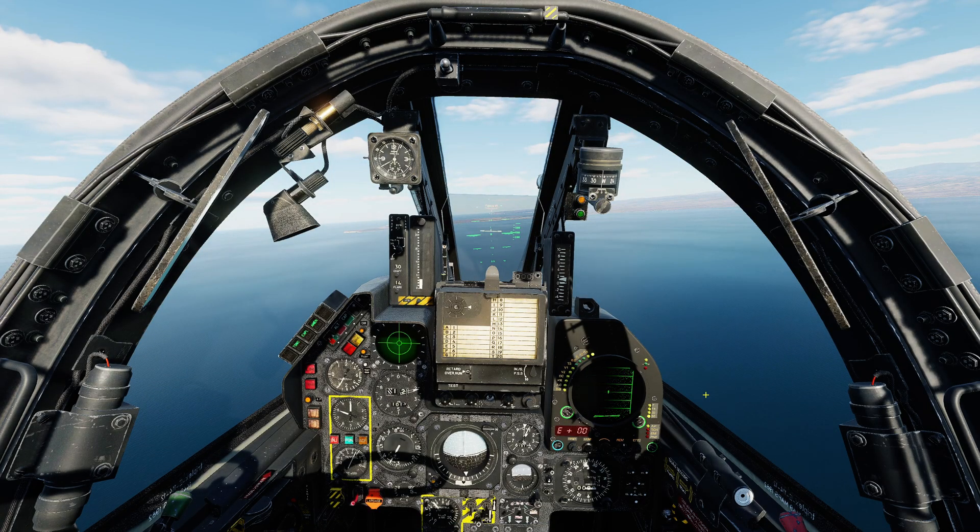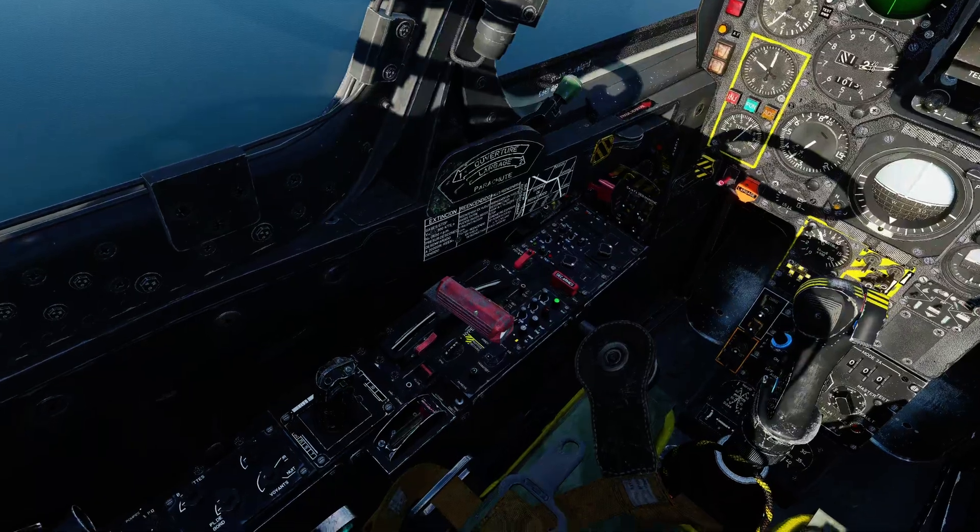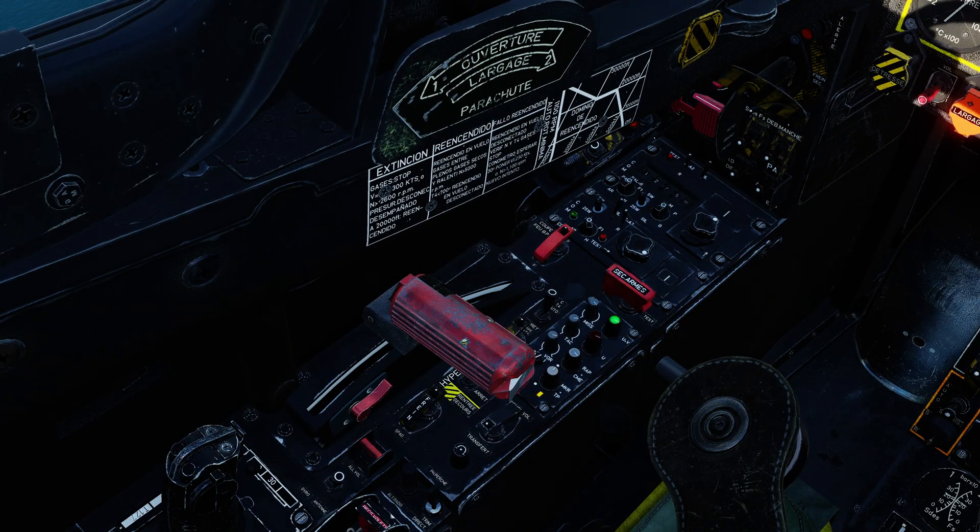Let's jump into the cockpit and take a quick look at the controls we're going to use in order to employ these weapons. I'm also going to demonstrate how to use them both with and without a radar lock, because of course they're infrared — they don't necessarily need a radar lock in order to operate. The radar lock I'll demonstrate will be the fast acquisition combat mode, which we haven't seen yet. You can of course also use normal high altitude mode and manually lock a target, but we've already covered that in a previous video.